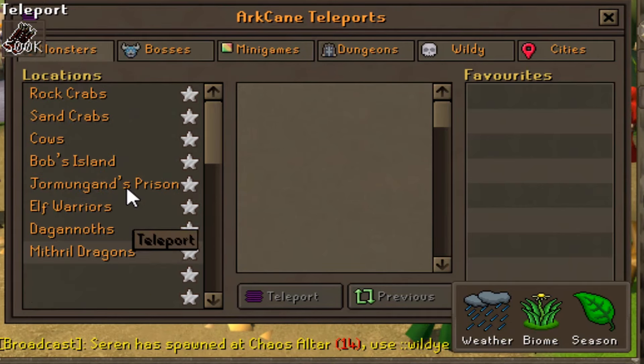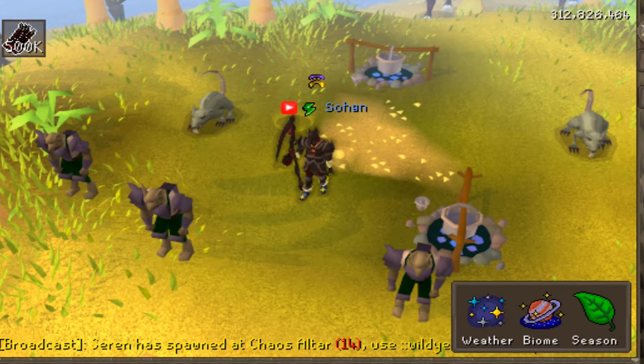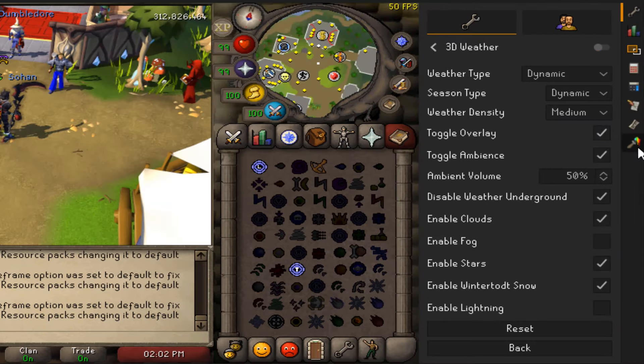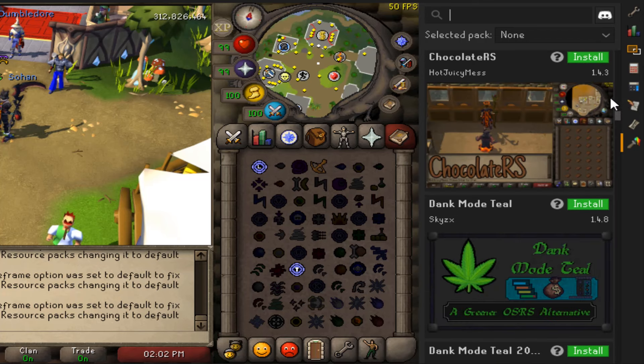Let's just go somewhere random - go to Bob's Island. You can see the weather environment has slightly changed. Obviously this is a RuneLite plugin, so you can just turn it off if you don't like it. They also have this cool feature in RuneLite where you can even use your own resource packs. As you can see here, they have loads of different ones, which basically just change your game client.